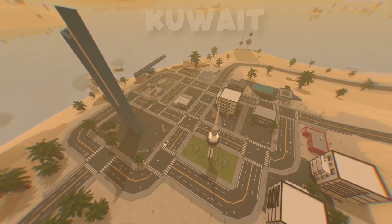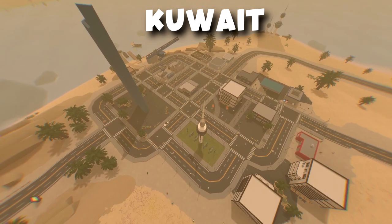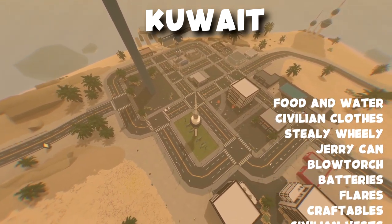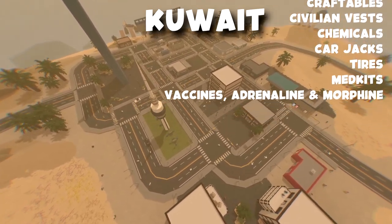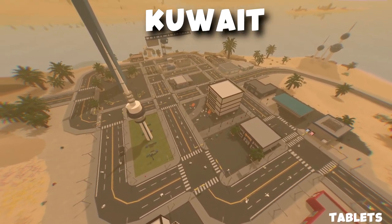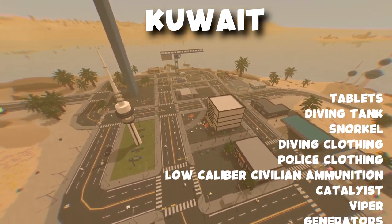Next we're going to go over to Kuwait, which is the largest city on this map. Over here you could find food and water, civilian clothes, steel wheelbarrows, jerry cans, blowtorch, batteries, flares, craftables, civilian vests, chemicals, carjacks, tires, medkits, vaccines, adrenaline and morphine, tablets, diving tank, snorkel, diving clothing, police clothing, and low caliber civilian ammunition.